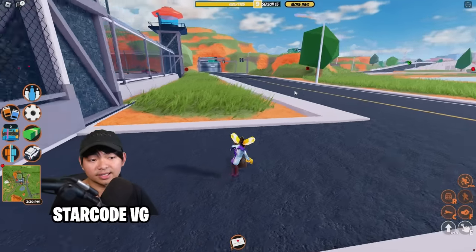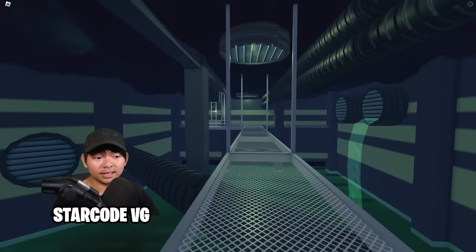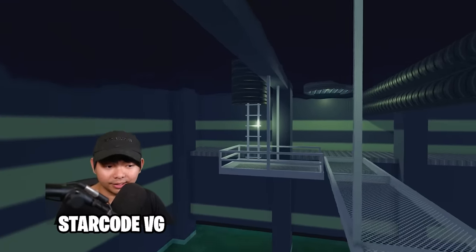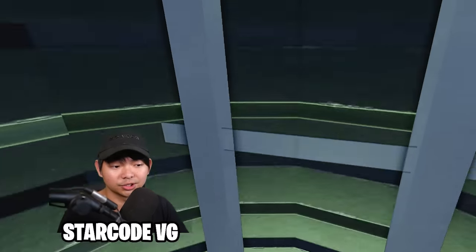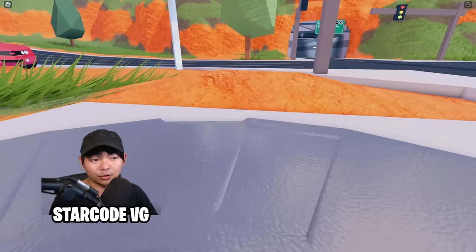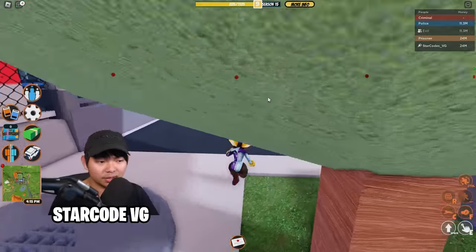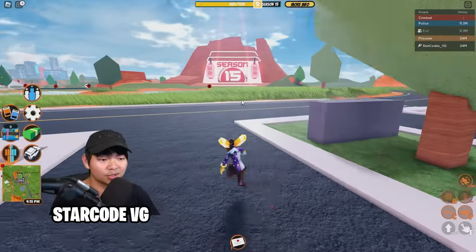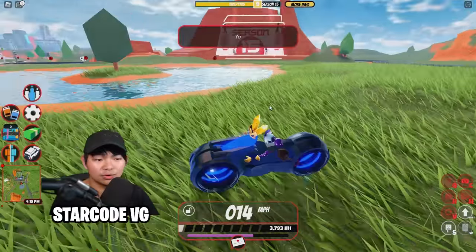Make sure you stand on the little pipes, then escape through the ladder on this side to get out of the prison. Or, if you want to be safer, there's another ladder on the other side that will also teleport you out of the sewer. I prefer the first ladder because it's so much faster — you get out and spawn near a boat and bike, and then you can escape from there.